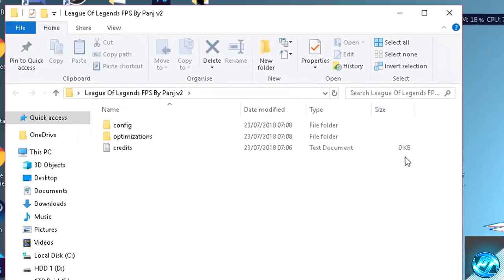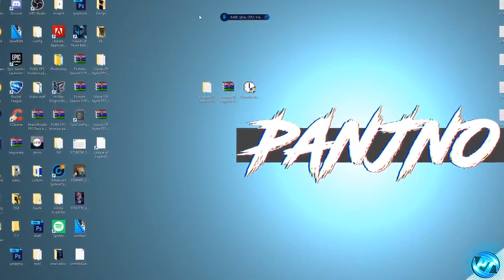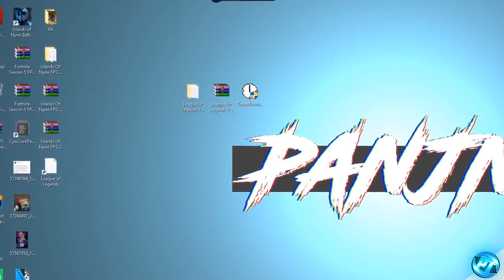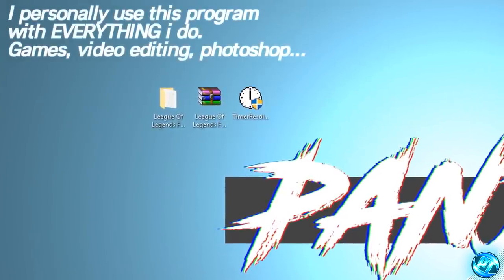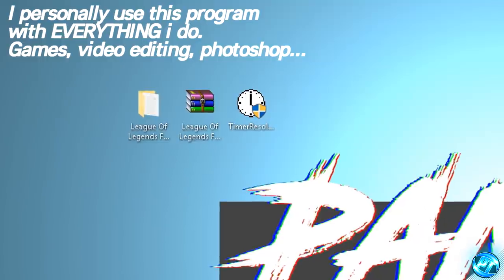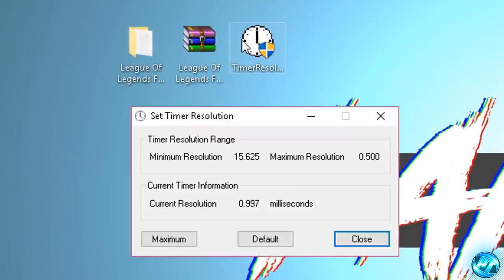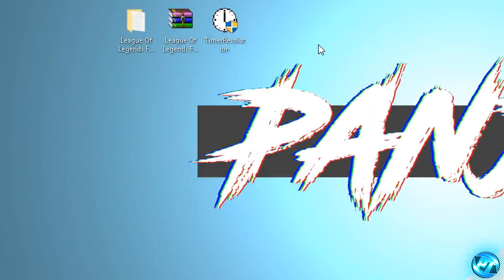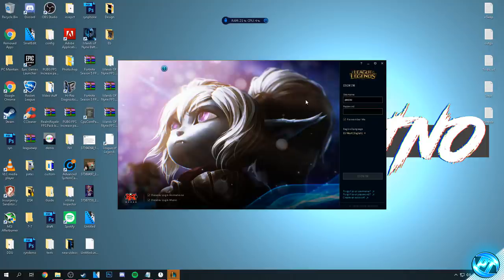The last step is to go into the FPS pack one last time, go into the optimizations folder and drag the Time Resolution application onto your desktop. This program is phenomenal for boosting performance for practically everything — workstation tasks, internet browsing, video editing, Photoshop, games. It lowers the input latency between the operating system, your hardware and the application you're running, resulting in lower input lag, better frame rates, smoother frame rates, lower frame times and overall better responsiveness. To use it: boot into the program, select maximum which sets the lowest input time possible, minimize it, then go play your game. Once you're done, bring the program back up, select default and exit. So now boot into Time Resolution, select maximum, minimize, go to League of Legends and enjoy a much better experience.